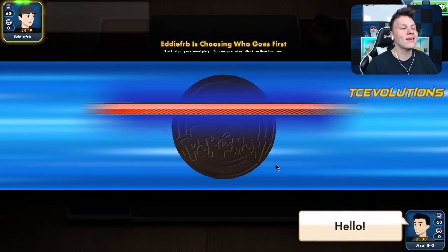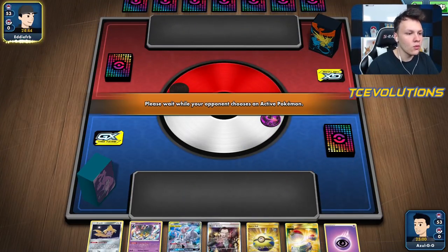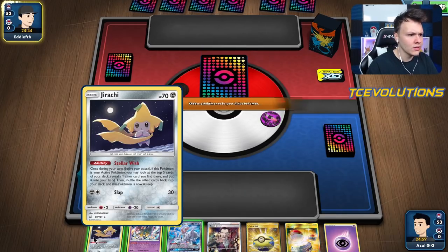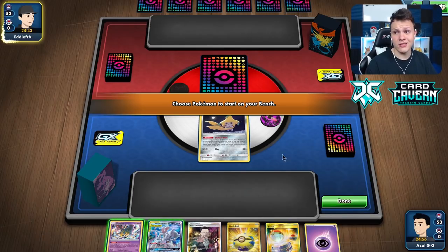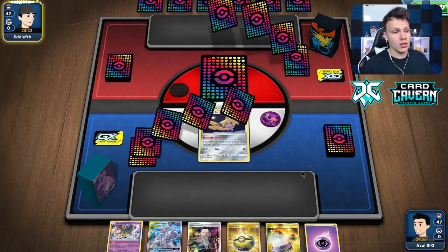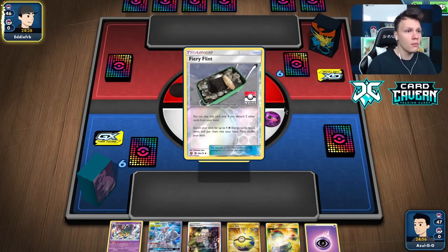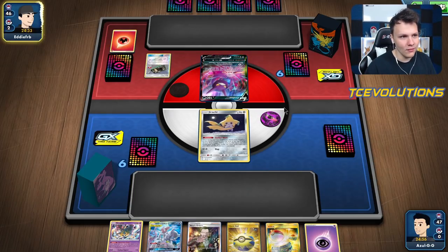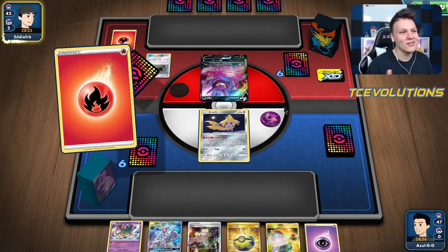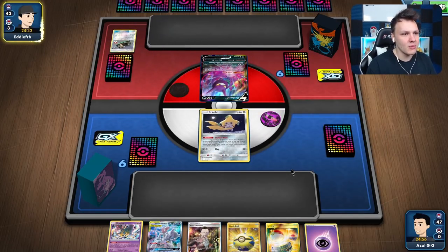We are into a game — our opponent is going first, but that's fine. I actually prefer going second with this deck most of the time, usually to get Solgaleo out on turn one and get some extra energy in play. Our opponent has a Rowlet start — oh, it is Baby Blacephalon. This is a bad matchup, there's no two ways around it. The Reset Stamp is going to be a big factor for sure.